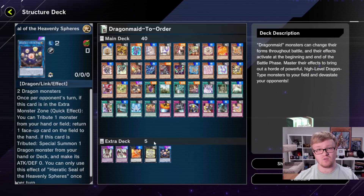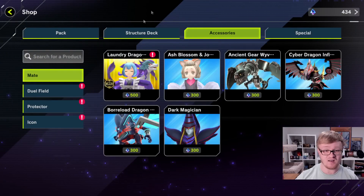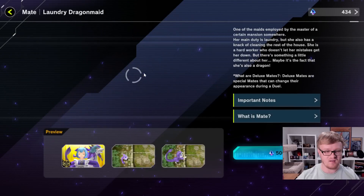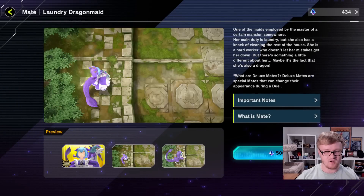That's probably the main reason that you would buy this structure deck. I feel like at this point most Dragon Maid players already have their deck complete, but Dragon Maids have always been a good budget option in this game, and it looks like now you can make them even easier, which is pretty cool. Moving on, what other stuff have they added? We have a Deluxe Pet — in this case it probably means that it switches forms. This one switches forms — a Deluxe Pet. Very interesting. That's a new one for this patch.